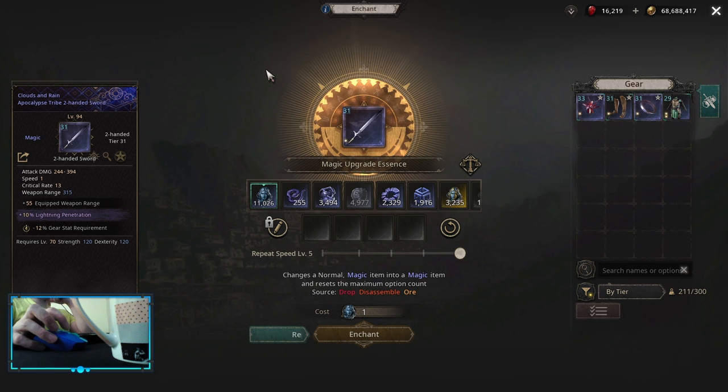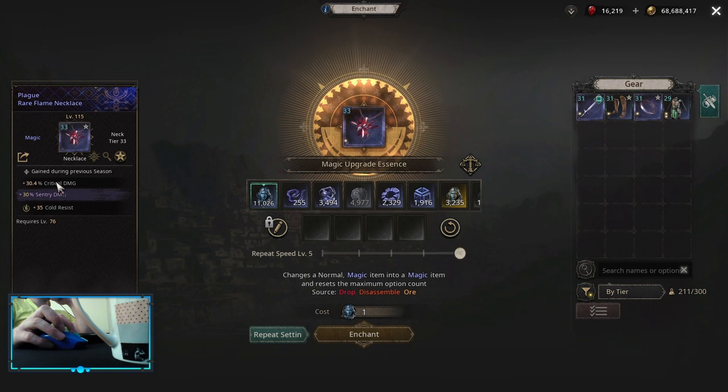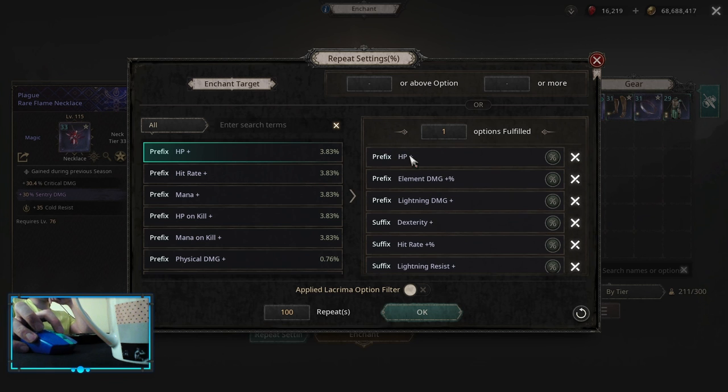For itemization, for any critical build you always want to find a weapon with the highest critical rate for your build. In this case you'll use a two-handed sword with a base critical rate of 13 and an implicit of equipped weapon range. For affixes, roll gear critical rate first — that's your main focus. After that: critical damage, some flat lightning damage, weapon attack damage multipliers, weapon range, and weapon speed. For the neck, use a critical damage implicit. You can get some flat lightning damage, elemental damage multiplier, then resistances you need, hit rate, some stats, and HP on the prefix.